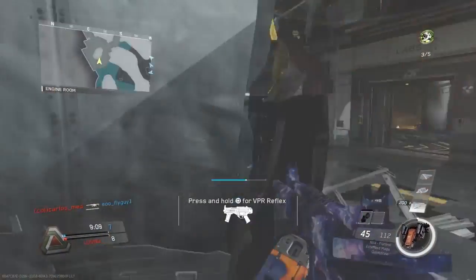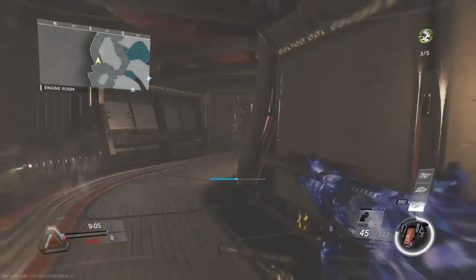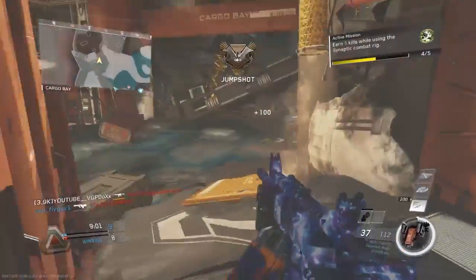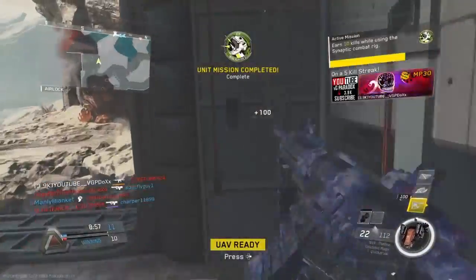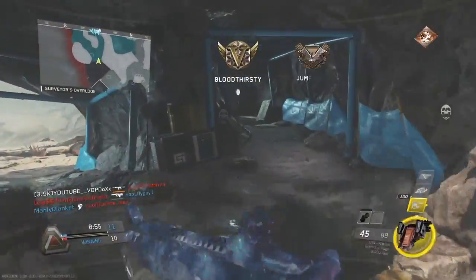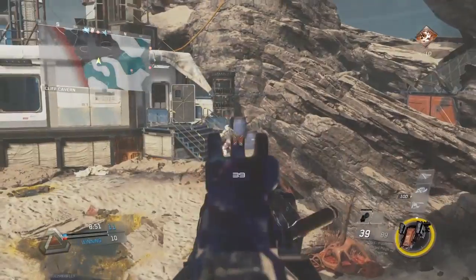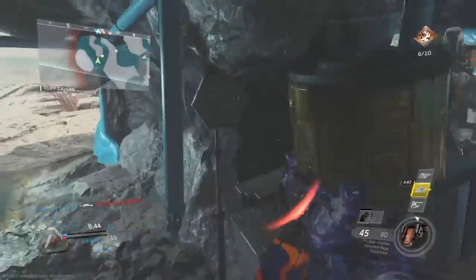Once we get this advanced UAV, hopefully we do do good. The fire rate is slowing down for the gun period — instead of aiming down sights affecting it, it's for hip firing and all that. So that's going to be a thing with this weapon.